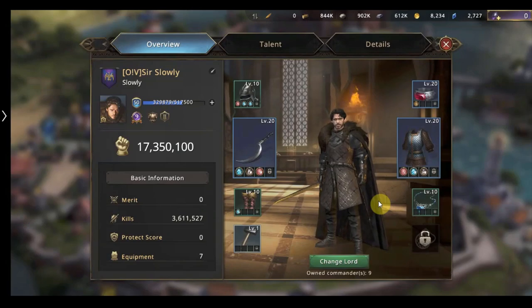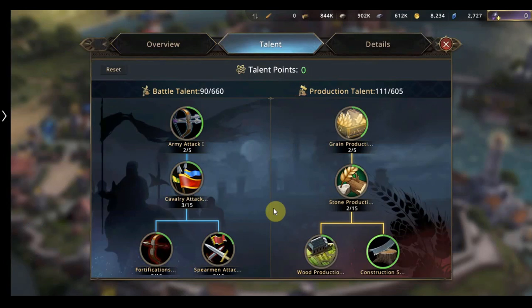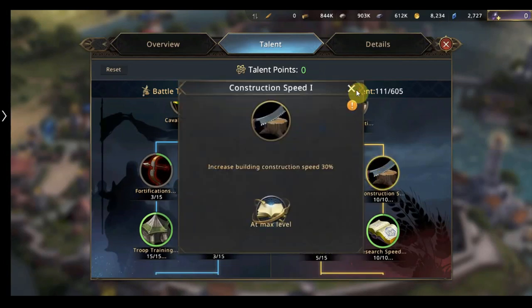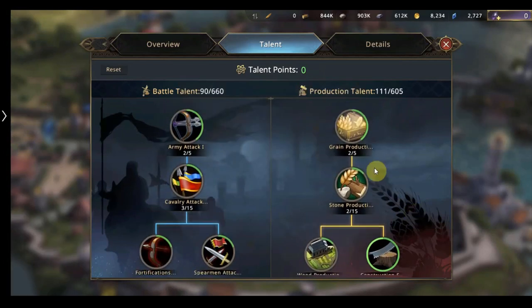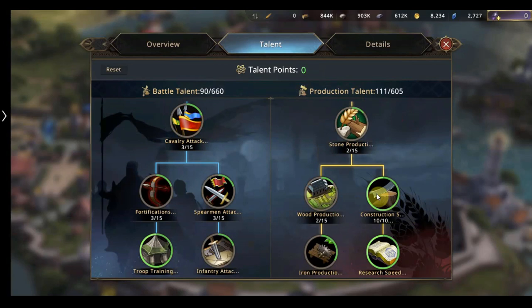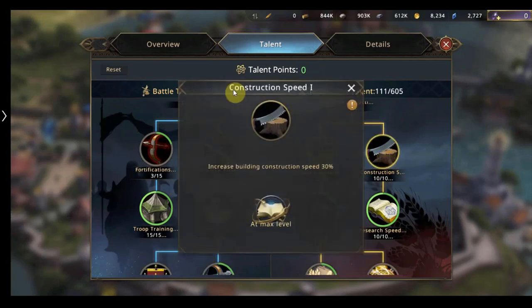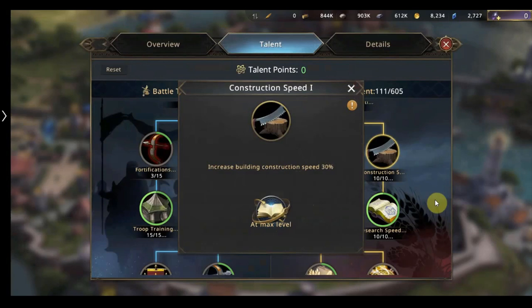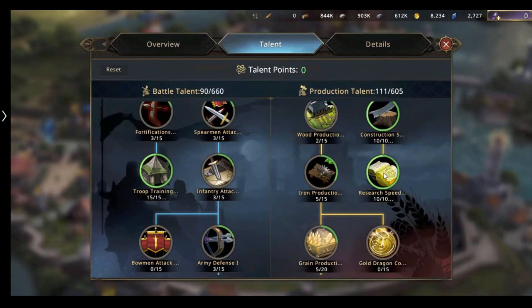Tip number three. We're talking about talent points. Talent points are vital in this game if you want to grow fast and strong really quickly without having to worry about slowing down construction speed, research, or anything like that. There is one trick I like to share: here you can see we've got construction speed. So if I reset this, you can see I've got construction speed at the top.